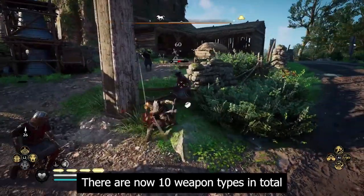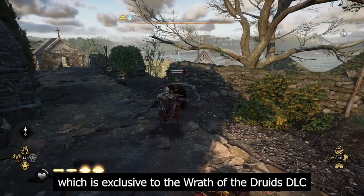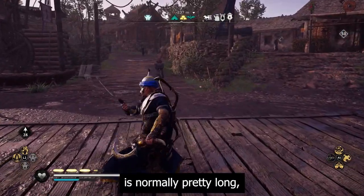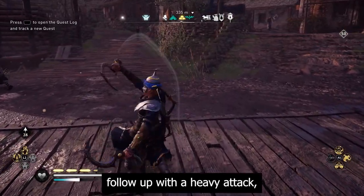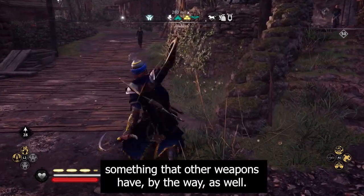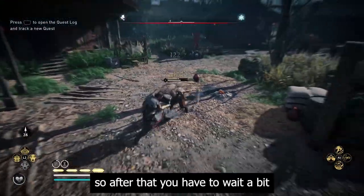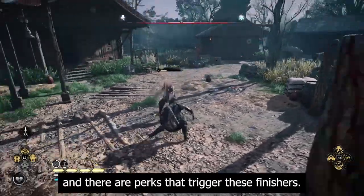There are now 10 weapon types in total, including the new Sickle which is exclusive to the Wrath of the Druids DLC and has a fun light-with-heavy attack combo. The regular light combo of this weapon is pretty long, but if you follow up three light attacks with a heavy attack you combine the two for a faster finisher. Finishers are the end of a combo, so after that you have to wait a bit before you can attack again, and there are perks that trigger on these finishers.